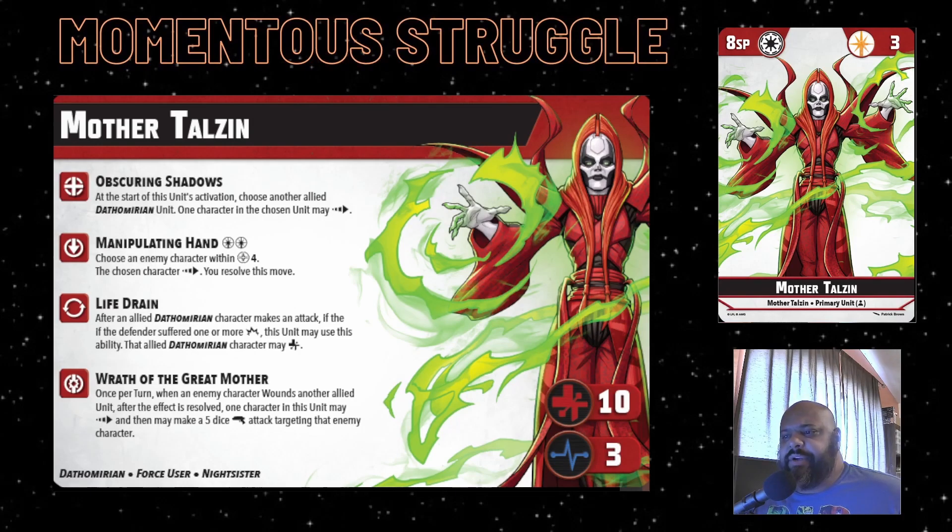Mother Talzin is eight squad points, she brings three fourths to the table. As a single unit primary, she has 10 durability and three stamina - not too bad, but a little on the weaker side for primaries, especially when you take a look at Vader. Not the greatest but not the worst either. She brings a couple of abilities that are kind of needed, and we'll see why looking at some of the other units.